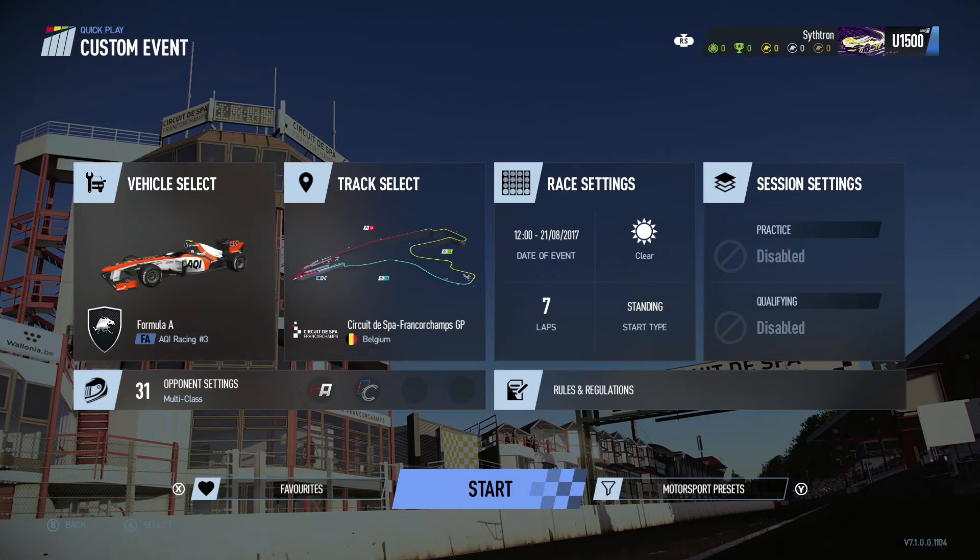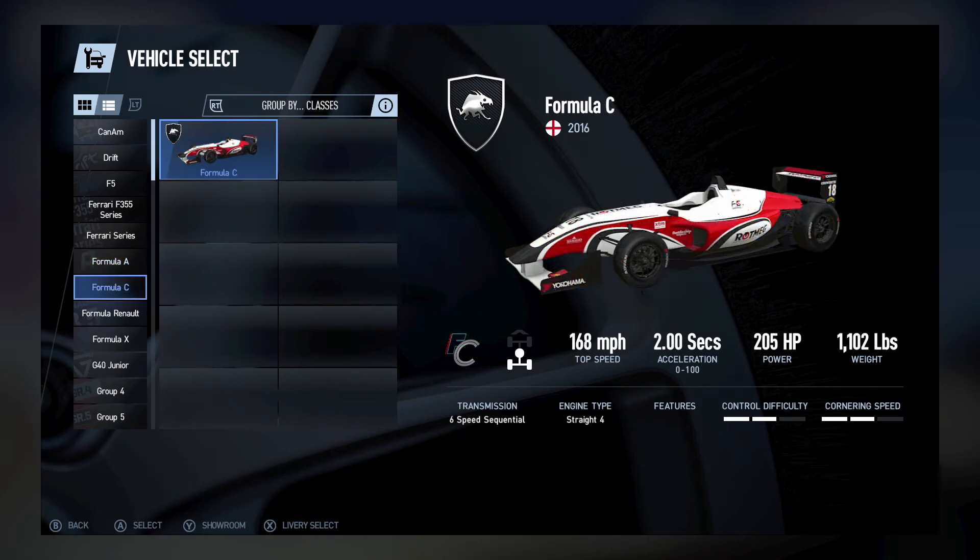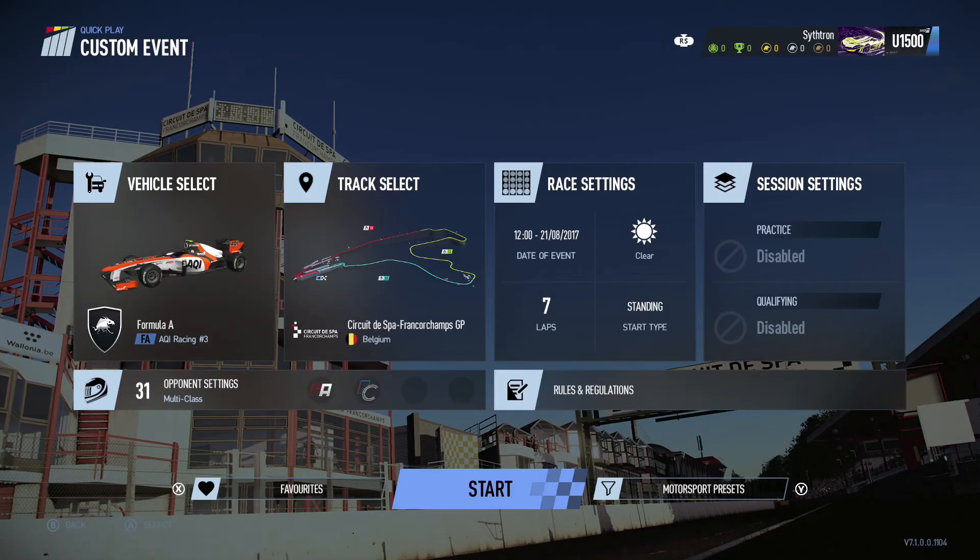So for a fun little video, we're here in Project Cars 2, as I'm going to be trying a multi-class race — not with sports cars, but instead with Formula 1 cars. I'm going to be driving the Formula A car, which is the Project Cars 2 generalisation of an early 2010s V8 F1 car, and the second class will be the Formula C car, which is the Project Cars 2 version of a generic Formula 3 car. It's going to be a seven-lap race at Spa, since the Belgian Grand Prix is right around the corner, against 31 AI cars. So without further ado, let's begin.